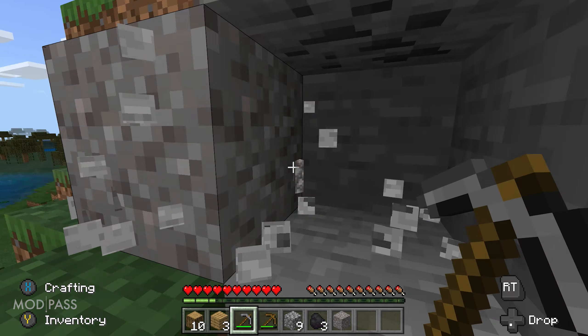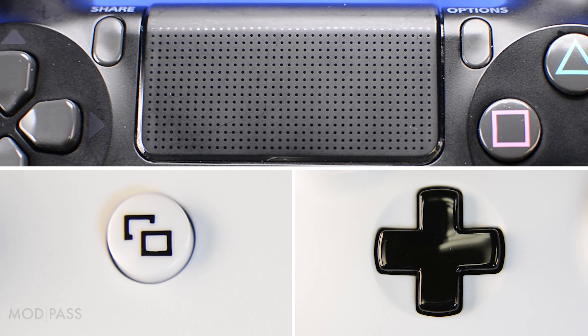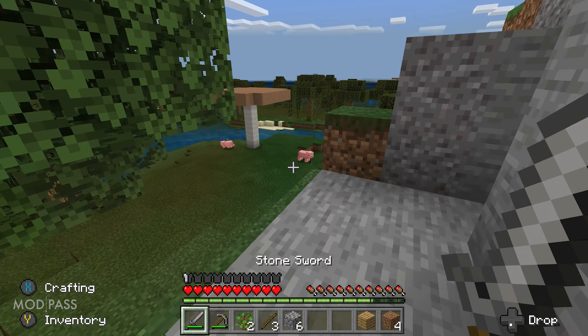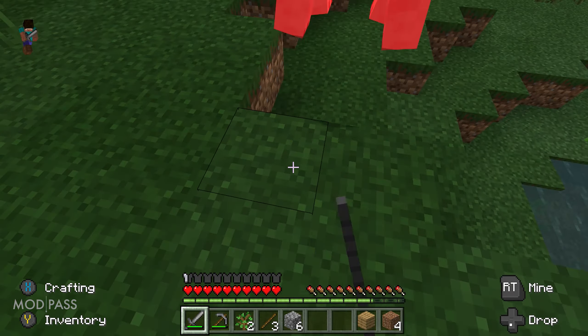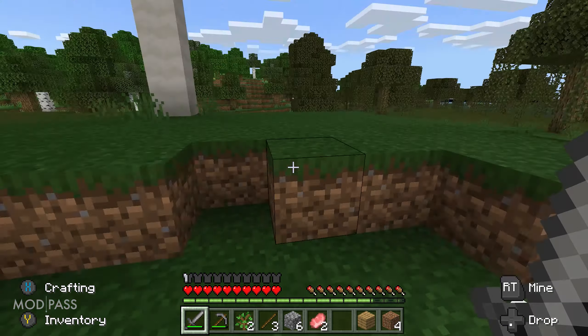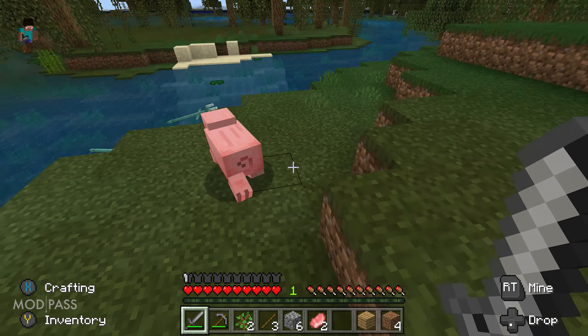We will refer to the activator button during this video. This will either be touch pad, view, or left D-pad depending on what you set up while following the game pack setup video. Now let's get to the quick mods. When you toggle on a quick mod you will feel a heavy rumble, whereas when you toggle off a quick mod you will feel a light rumble.